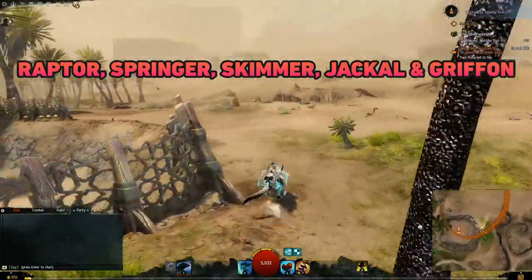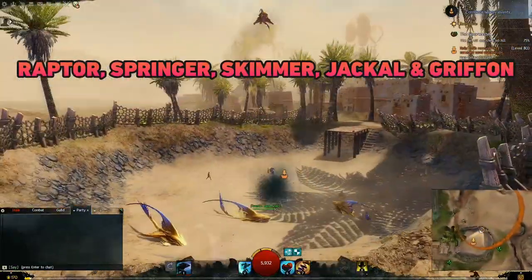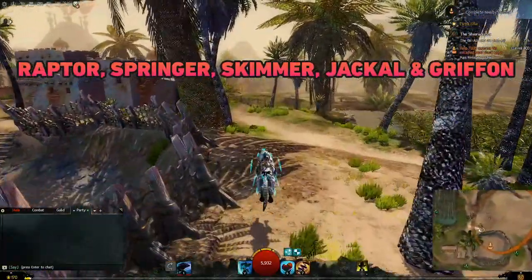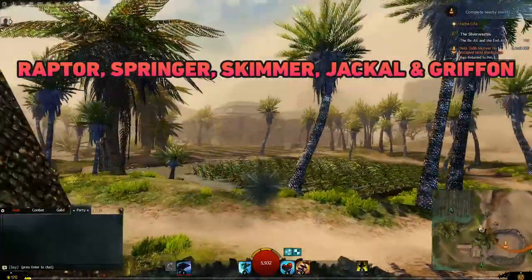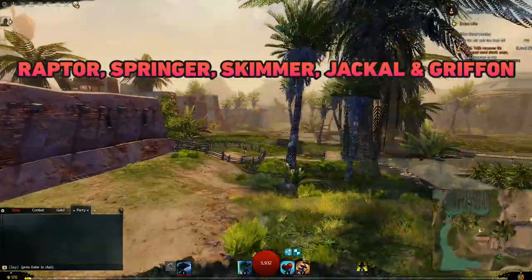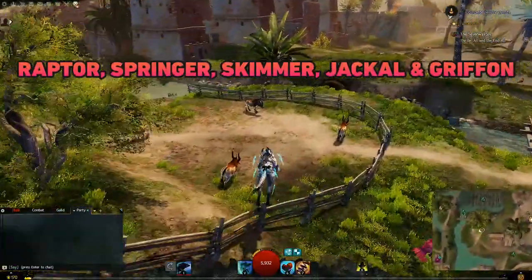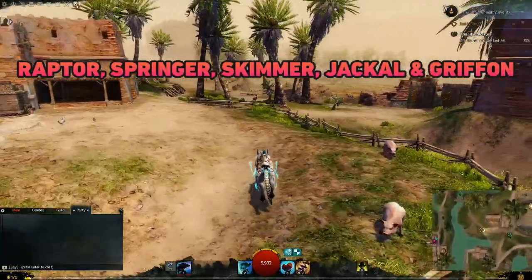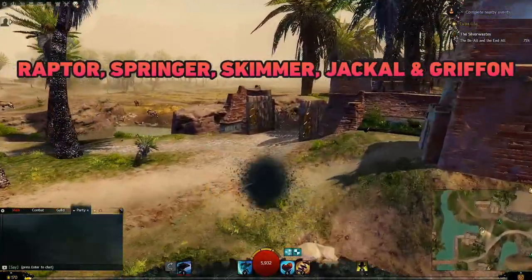Next we have the Jackal mount. You need to complete the Golden Heart where you help Drodgecore Spirit Squall control Jackals in Sand Jackal Run in the Desolation map, then purchase it for 200 trade contracts and 20 gold. This also requires either the Springer Mastery High Vault or the Skimmer Mastery Ride the Wind. This mount allows you to blink forward a short distance and enter sand portals with the correct mastery.